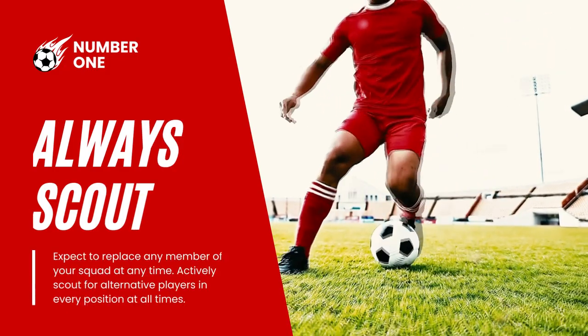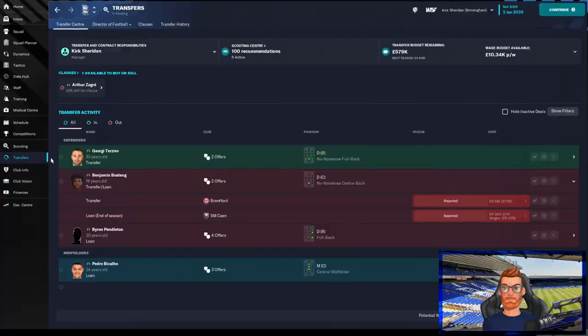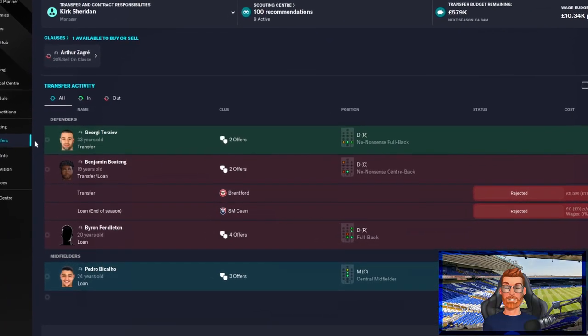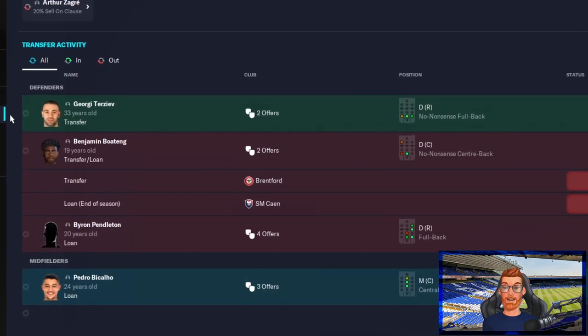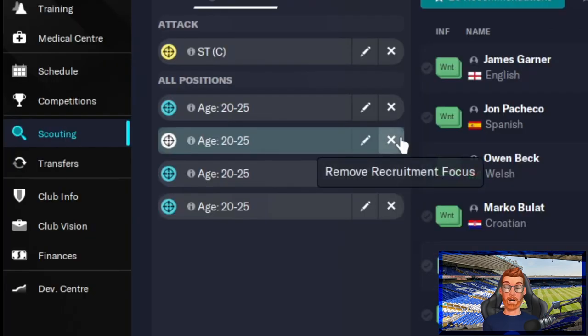The first tip is incredibly simple: always be scouting for replacements to your current team. When applying Moneyball techniques you are aiming to sell your players for a profit, and that means you could lose anyone at any time. You have to make sure you've got the next player lined up.